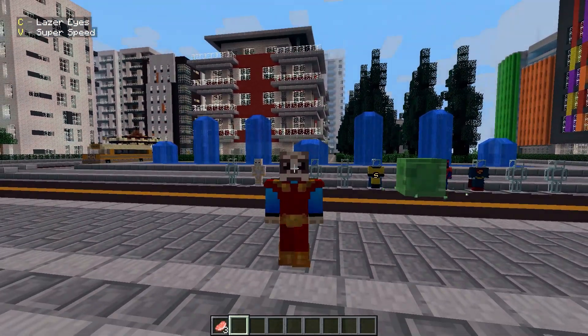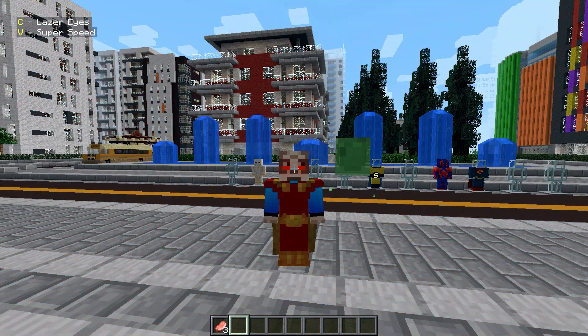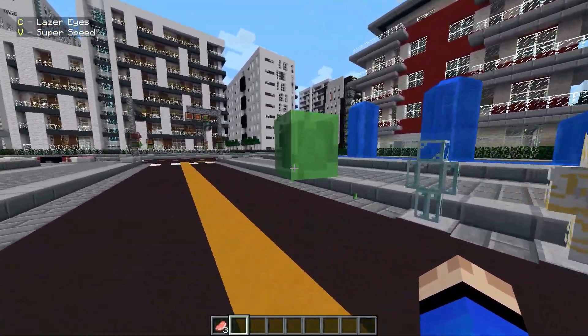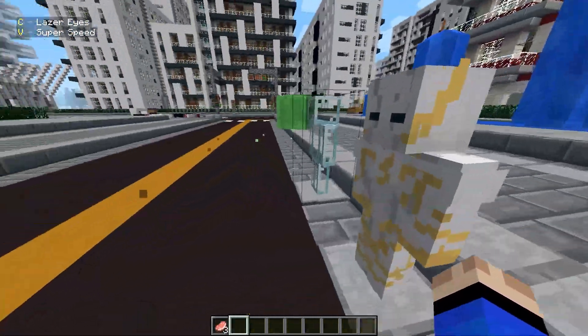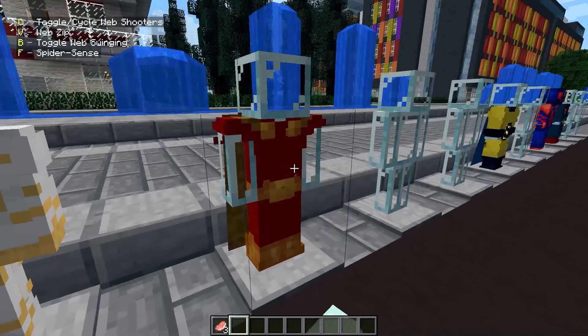Next up we have Hyperion, and here we actually have the skin. He has laser eyes and super speed. The sound effect for the laser eyes is just amazing — absolutely crazy. Super speed is maximum level two at 125 kilometers per hour, which isn't really fast, but that sound effect is wild.